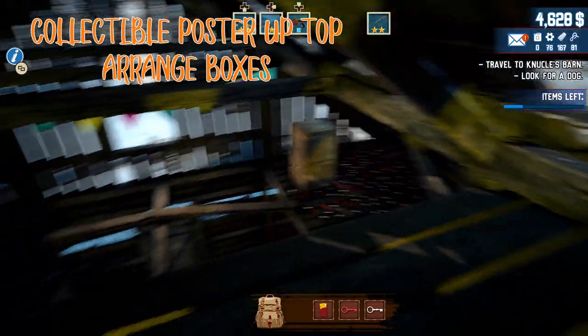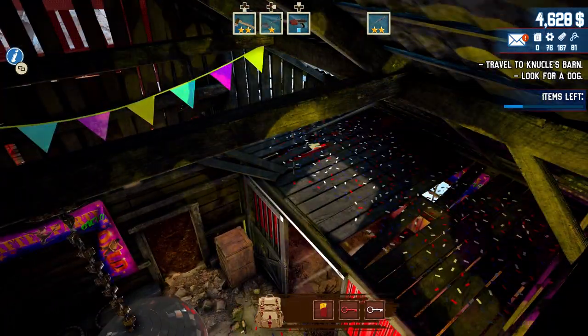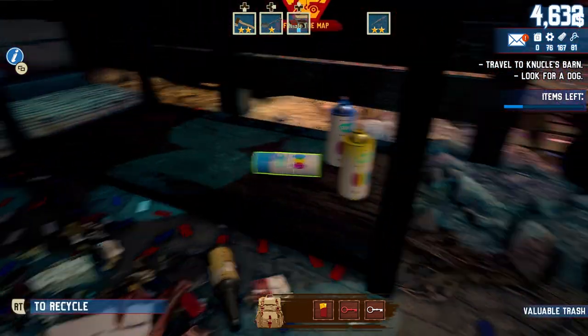An easier way to get this is when you're on the roof next to that dancing alien: if you crouch and look at the ceiling, you won't be able to see the poster but you can see the outline, and you can just pick it up from the other side of the wall. If you want to cheat, do it that way.